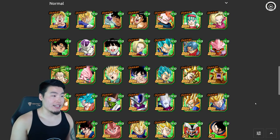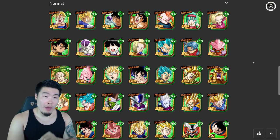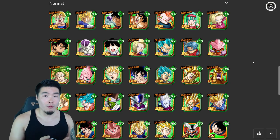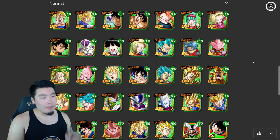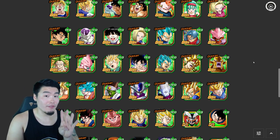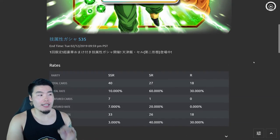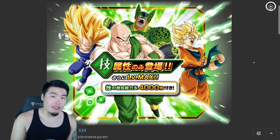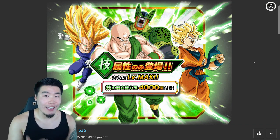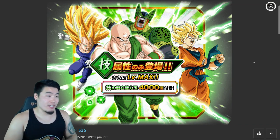There are 33 total unfeatured SSRs. And out of those unfeatured SSRs, there are 3 LRs — but this is an older banner on JP. So on global, this banner should also have LR Broly, the Tech LR Broly — I definitely think he'll be on this banner as well. So doing the math, there are going to be 4 LRs in the pool and 34 total unfeatured SSRs, which means that for the guaranteed SSR slot on that multi, that guaranteed SSR has more than a 10% chance to be one of the Tech LRs in this game.